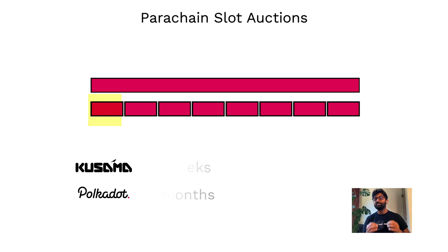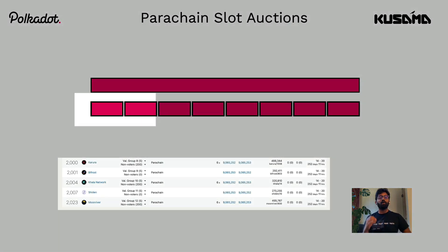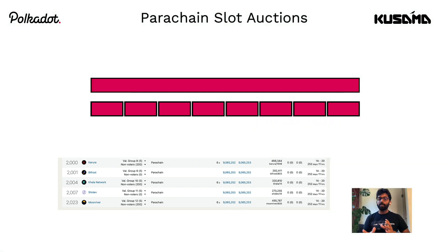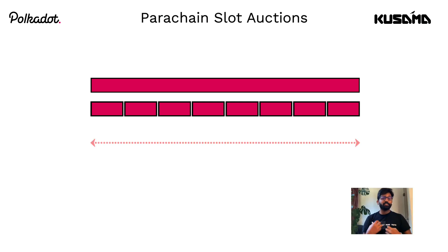It is interesting to see that so far in Kusama parachain auctions, all the winning teams have bid for the maximum slot duration. Things might play out a little differently in the future. Let's look at the mechanics of slot auctions in depth. Let me demonstrate a hypothetical situation where Project A placed a bid for 75 tokens for the entire slot duration.